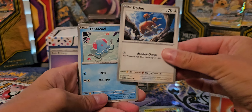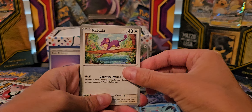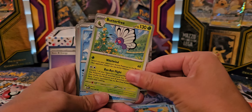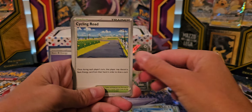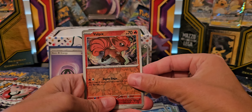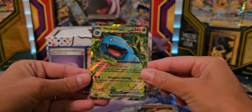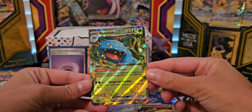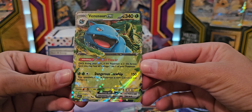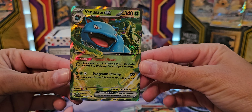Doduo! The duo — it's an original one. You don't know their names? Tauros, Rattata, Squirtle, Butterfree, Clefairy, Cycling Road. Vulpix's art is pretty cool. Ninetales — Venusaur EX! He looks so cool, oh my gosh. His ability is Tranquil Flower: once during your turn, if this Pokémon is in the active spot, it may heal 60 damage from one of your Pokémon.